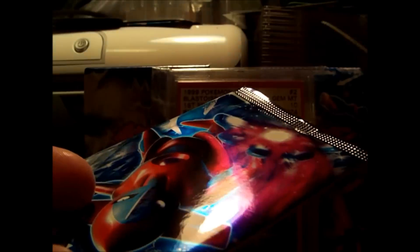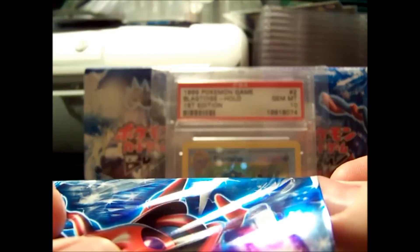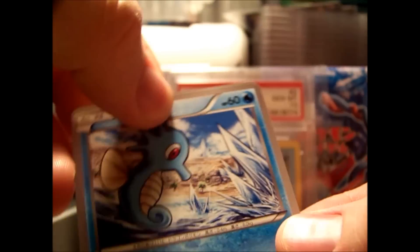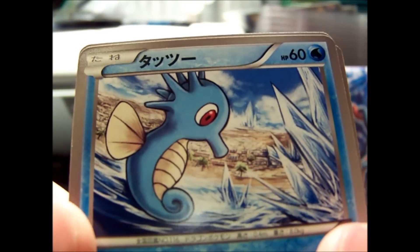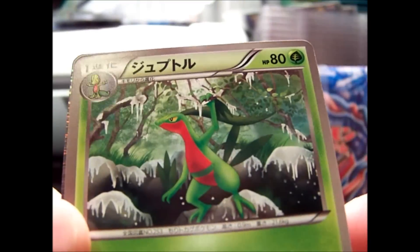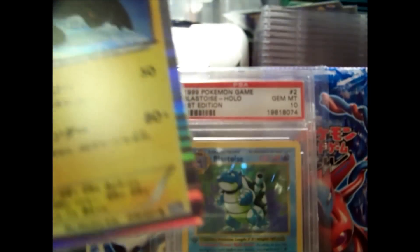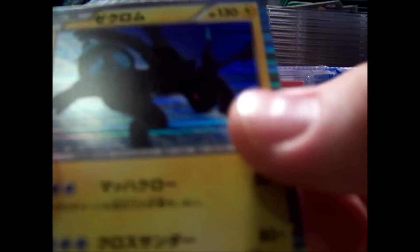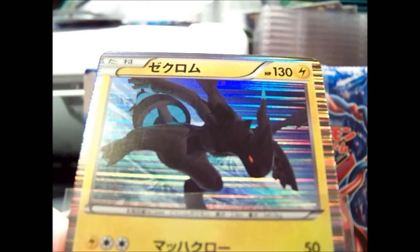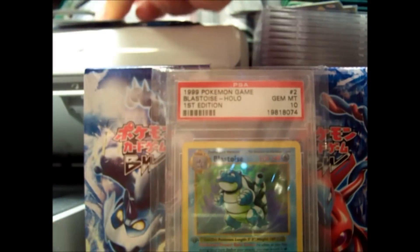Five packs left, four of which are going to get opened. We have a Ponyta, a Mankey, Grovyle, a Zapdos, and a Cacnea — very nice. Reshiram too. I like them a lot. Probably like Reshiram more though.